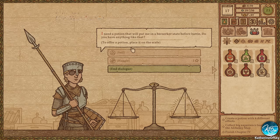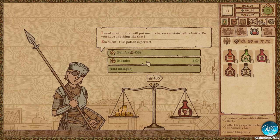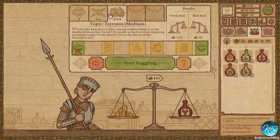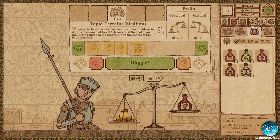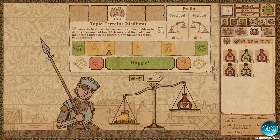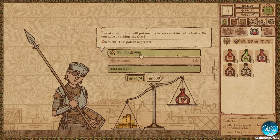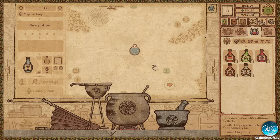Let's see — a potion that will put me in a berserker state before battle. Do you have anything like that? I think I do — the rage one. Yes. And haggle this one. They both seem good. Let's see. It's fine, we can do this. Excellent. Very good.